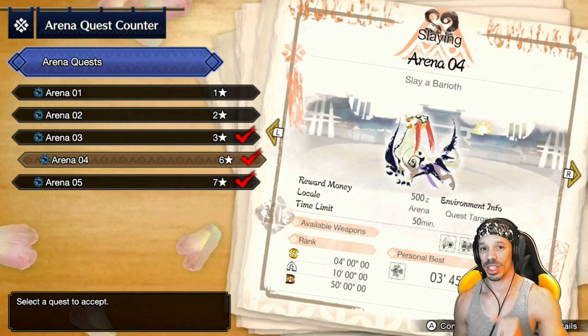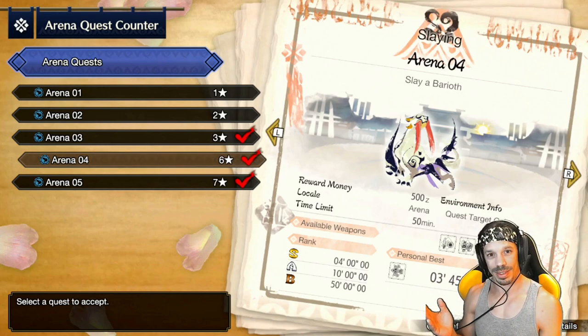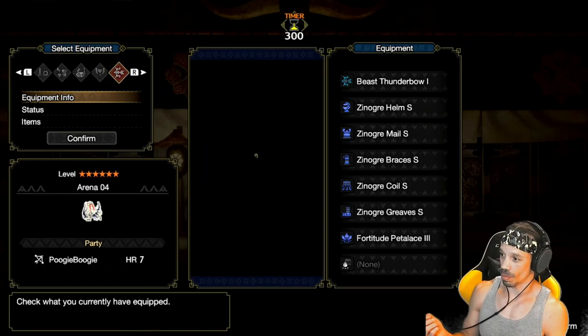To get the coins you need, the best chance to get those items is to get either A or S rank, which means for this barioth quest you have to beat it under four or ten minutes. Once you're in, go ahead and go over to the bow.